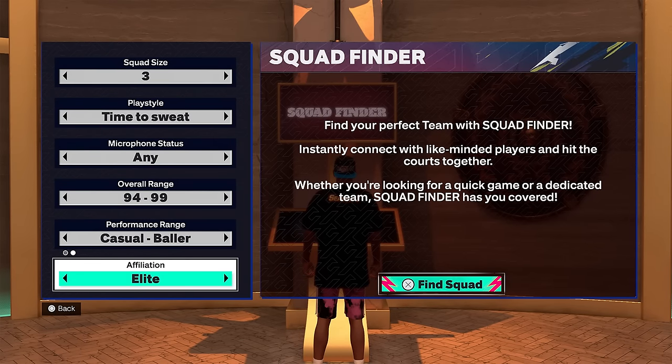This next screenshot is actually fire — they added a Squad Finder. This is super cool; they had something like this before but no one really used it and it didn't work. Hopefully this is used and works because it's really important for players who struggle finding teammates. You can adjust squad size — twos, threes, or fives — play style, time to sweat so like casual or sweaty, microphone status, overall range or performance range, and affiliation — Elite or Rise. This is a huge W, hopefully it's just used by most people and works.